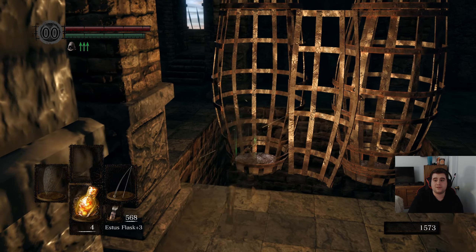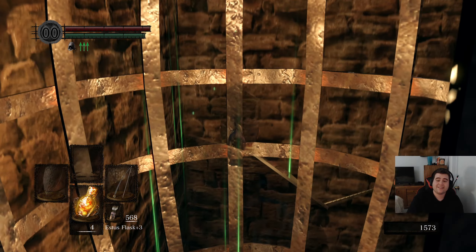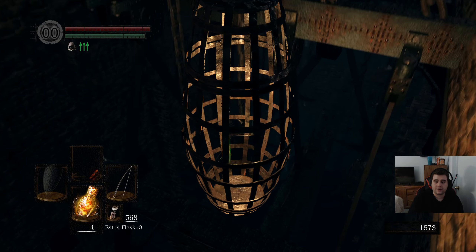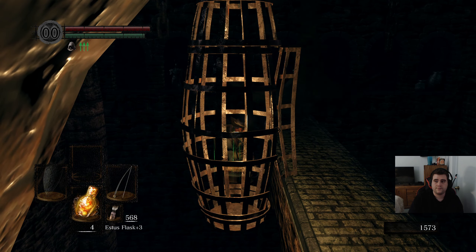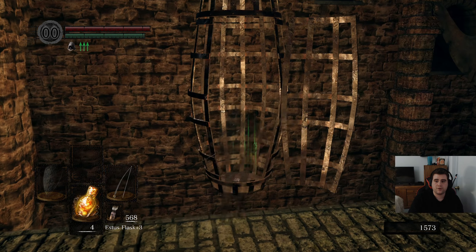The cage key opens this, and you're like, oh my god. It's an elevator to the very beginning of Sen's Fortress, and I have now unlocked it. So I can now skip all of Sen's Fortress, which is what we're going to be using when I'm done exploring the top.